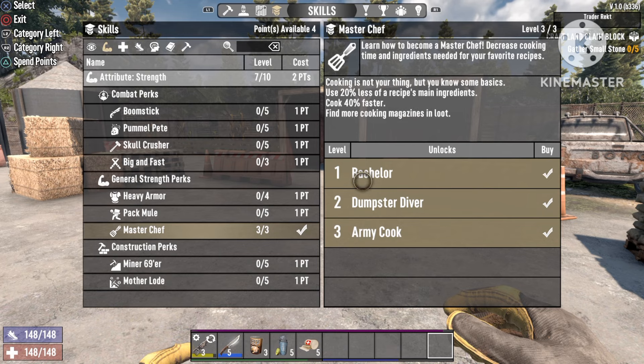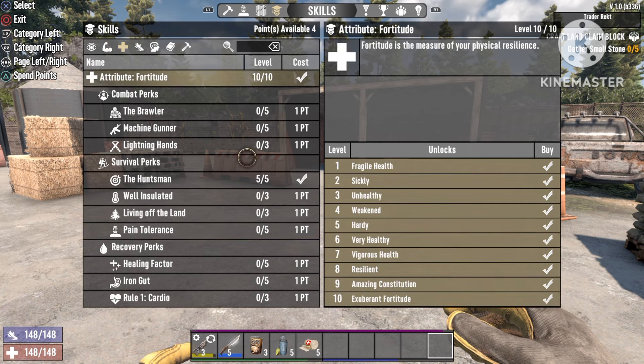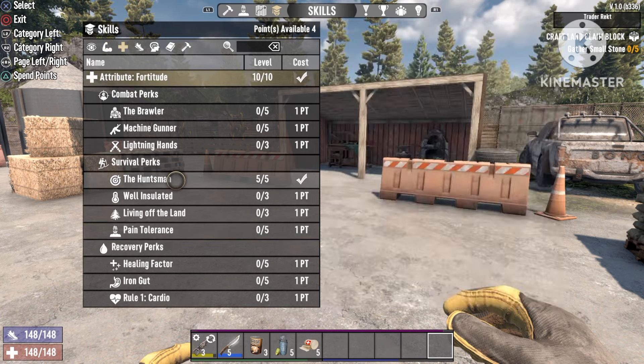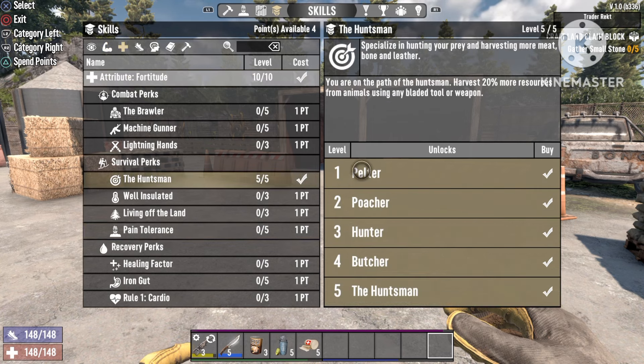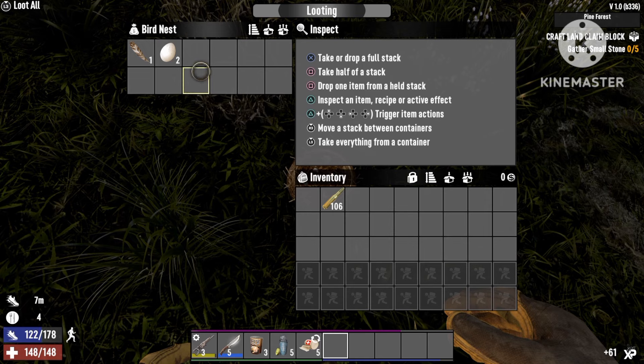Late game you should get all of them but early game you can at least just get one. The next thing we're going to need is the Huntsman. This will enable you to harvest more meat from animals, so you need at least one point into this, but late game you can get all points. I'll show you later in the video how you can reset your attributes or skill points after you're done making all the food you need.